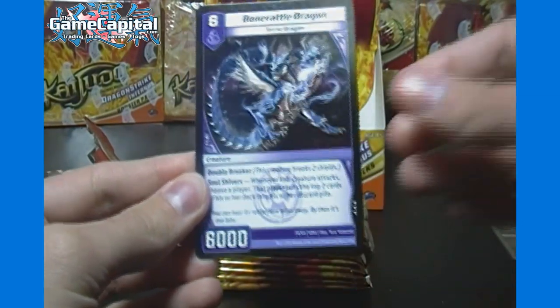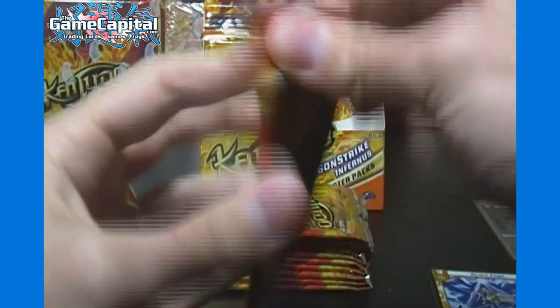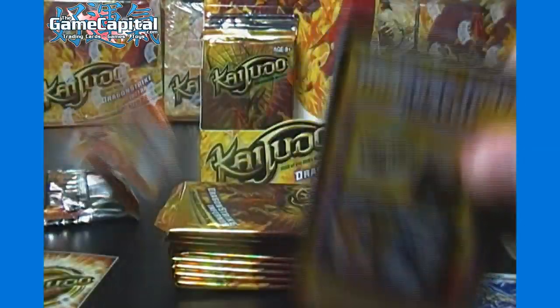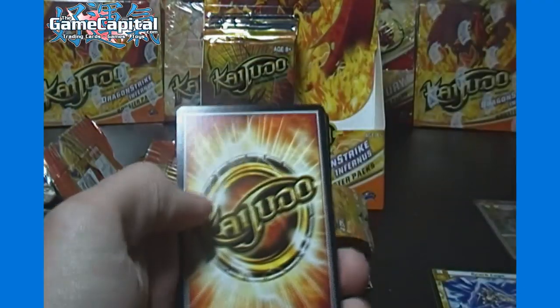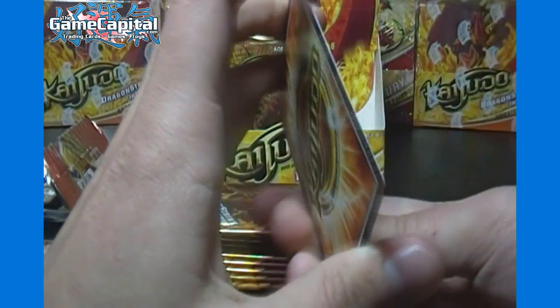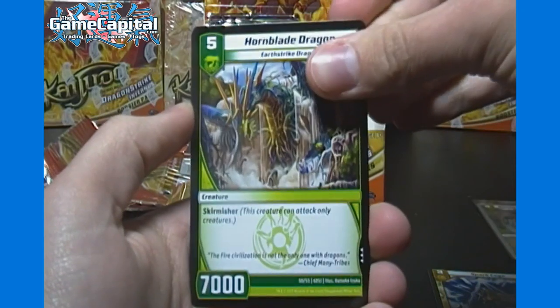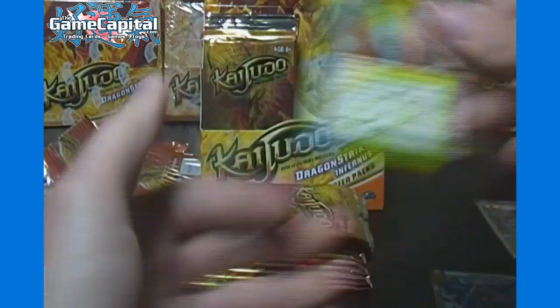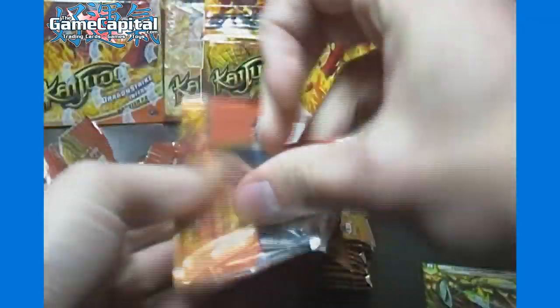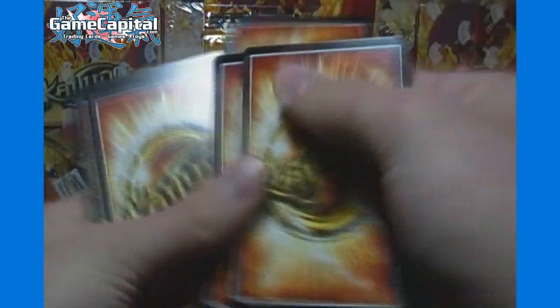Our rare is Bone Rattle Dragon and an uncommon Spark Cage. From the first box, sorting it all at the end, we got between three and five of every uncommon and between six and seven of every common — pretty good distribution. For the single rares, we got between one and three of each, though three of each only happened once, so it was one or two of basically all the rares. If you buy a box of these, you should get a full playset of commons and uncommons and at least one of each rare, which is pretty nice.